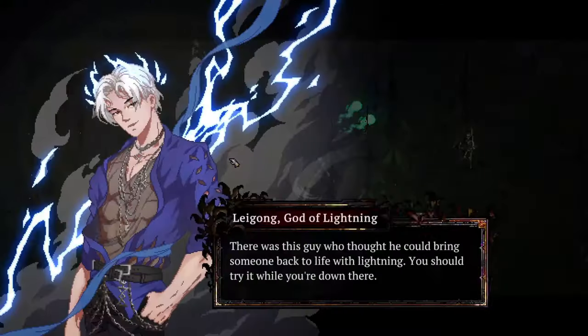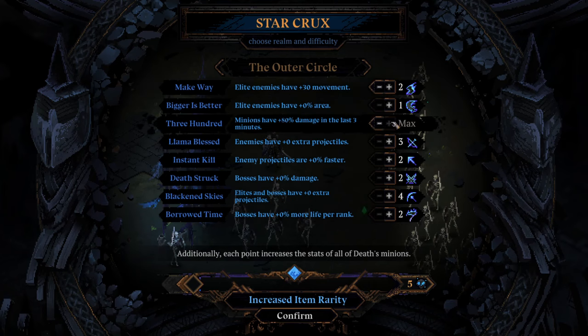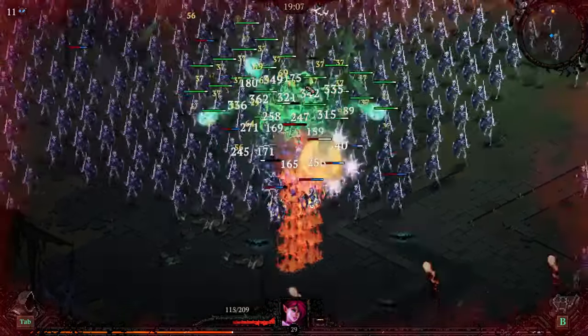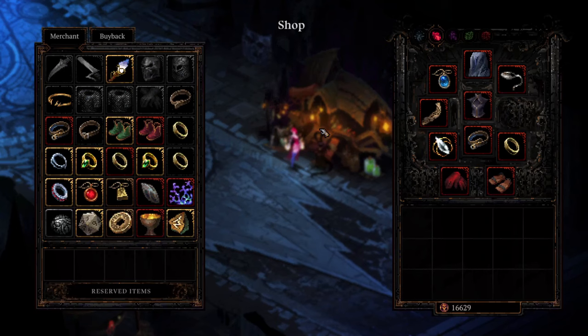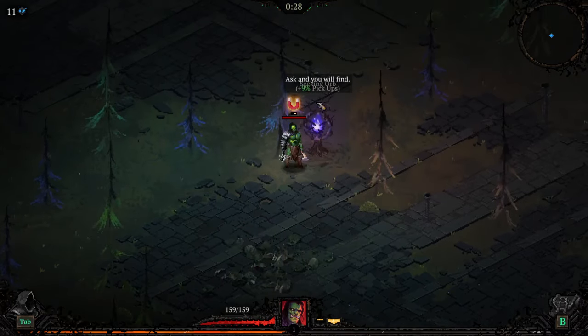Its biggest influence is definitely Hades, combining the combat, boon, and heat systems from Hades, with Vampire Survivors' use of wide-open maps and enemies which encroach from the sides of the screen. It does bring new features to the table with a gear and signs system, which gives your character performance upgrades as well as unique and potentially gameplay-changing abilities.